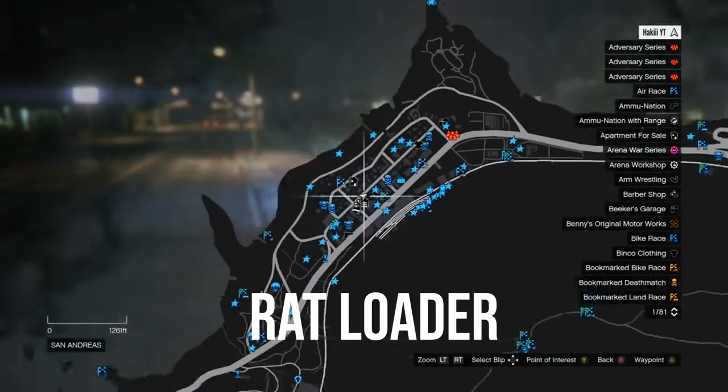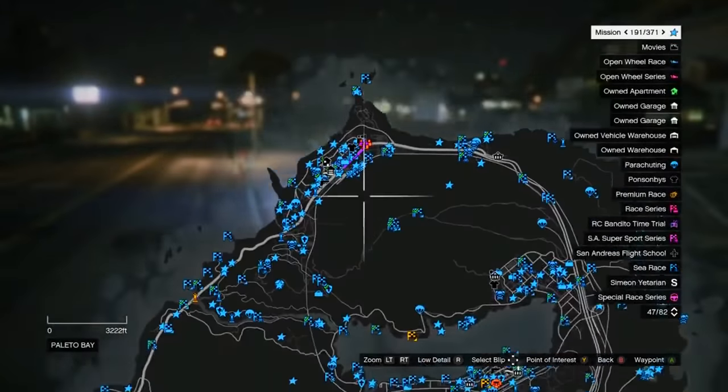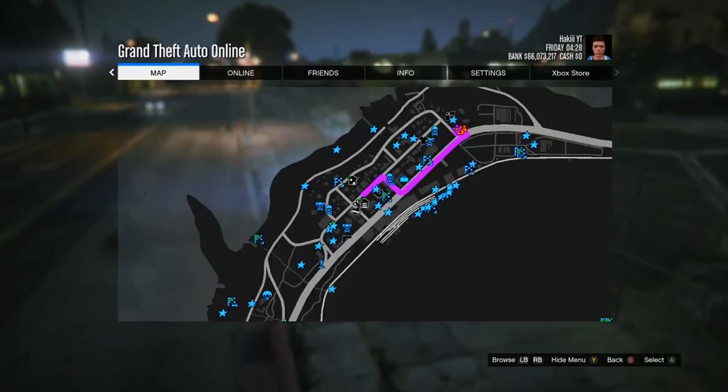The location on the map — you need to be all the way up here, and this is the exact location where it's going to be spawning. Here's the map and this is the exact spot right here in this parking lot. It is 4:30 AM right now in GTA time, and the Rat Loader spawns in that parking lot roughly between 6 AM and 9 AM, so you want to be there early in the morning. I did hear you can possibly get it in the afternoon at roughly 6 PM as well.